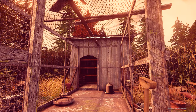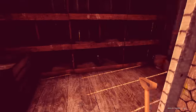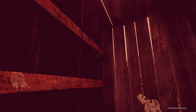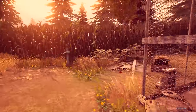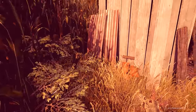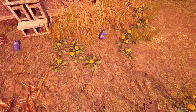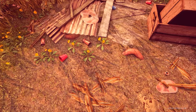Whoa — opened chicken coop door. There's no chickens though, right? Farmhouse key — hello! I'm guessing the farmhouse is locked. Nothing else to interact with here. A bunch of crates, a bunch of bottles and stuff.